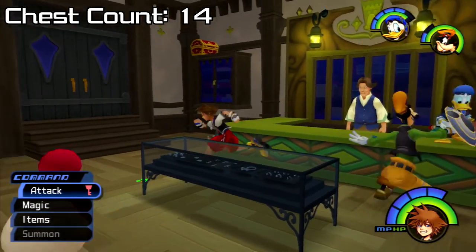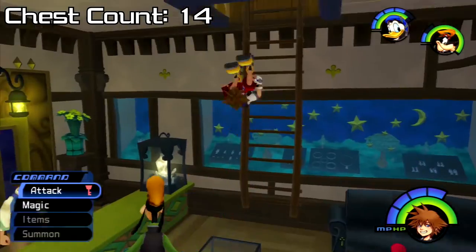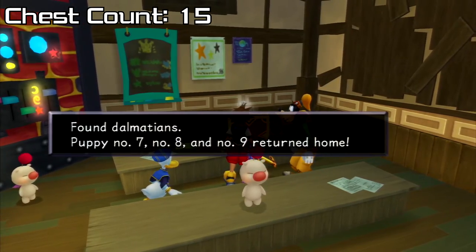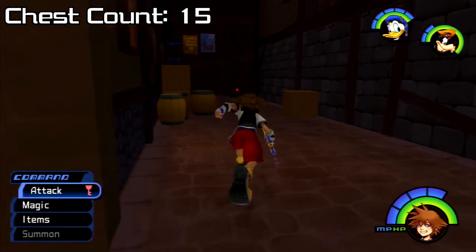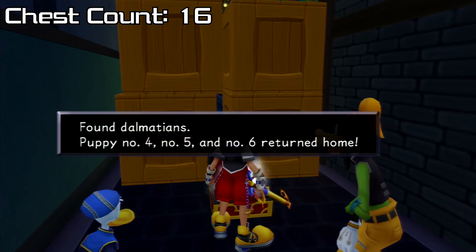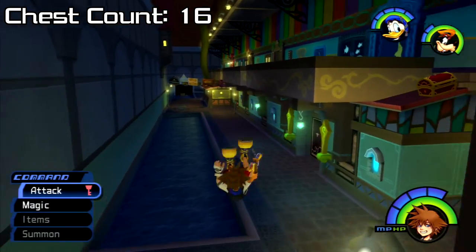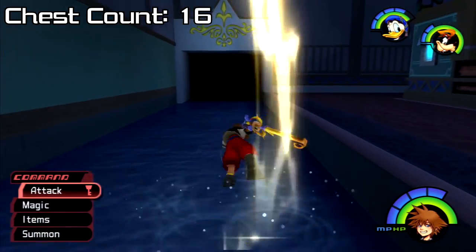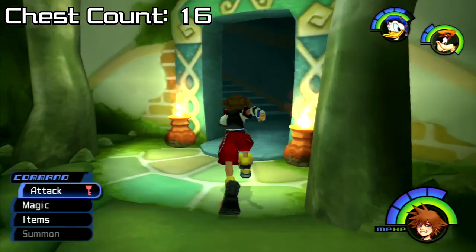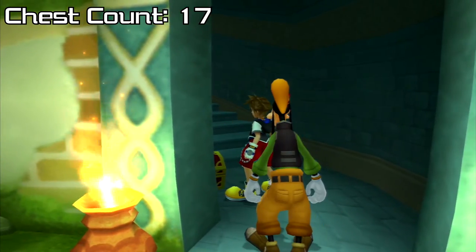Now let's go to Traverse Town. If we land in the accessory shop, activate the green trinity, and climb up to the synthesis shop, we can open the first chest on the back bench containing Dalmatians 7, 8, and 9. Then we'll go to the alley where Sora arrived originally. We can break the red trinity wall and go through it to the alleyway where Dalmatians 4, 5, and 6 are. Then we'll high jump over these boxes, run to the other end of the room, go into the opening to the secret waterway, swim to the green floor, run past it, and right before the stairs is a chest containing Dalmatians 10, 11, and 12.